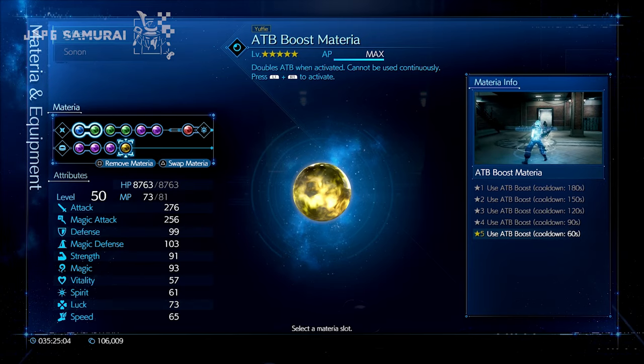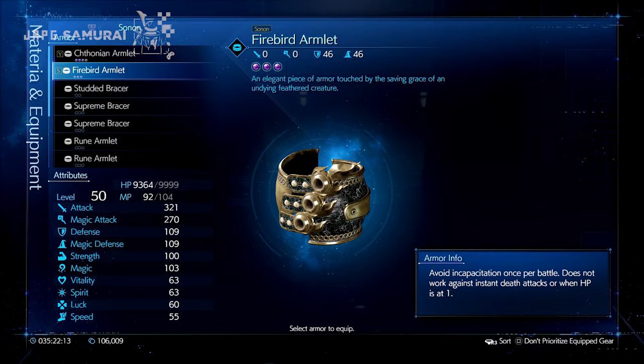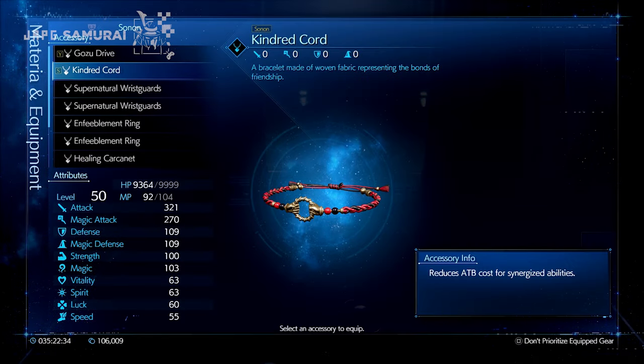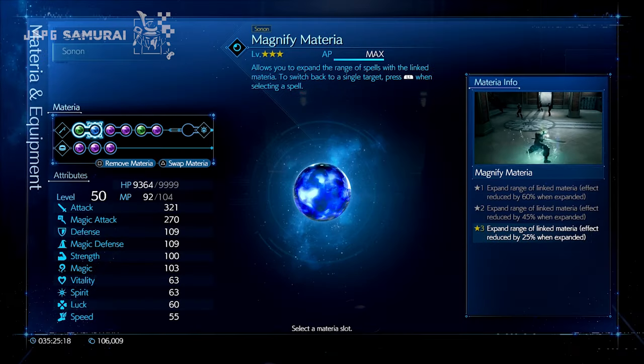That is for Yuffie, and Sonon is next. Equip the Endured Staff for high physical attack stat, and the Firebird Armlet, which can save you in a dire situation — especially for your first tries in clearing this challenge, since you can at least avoid dying once per battle for Sonon. Kindred Cord for the accessory so we can maintain healthy ATB charges especially for this guy. Healing and Magnify materia combo should be in place on the link slots.